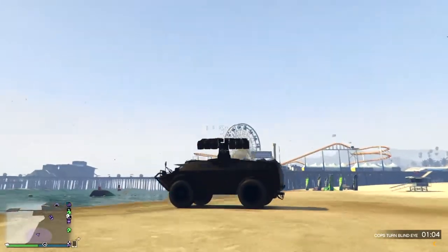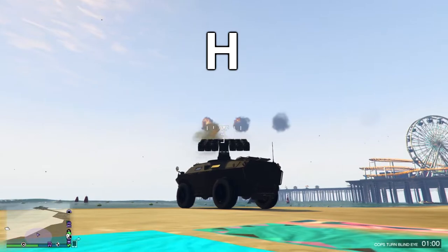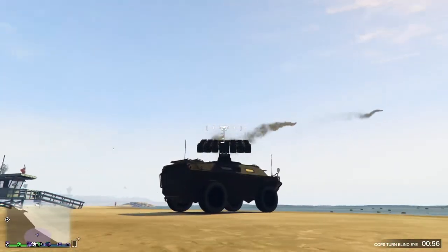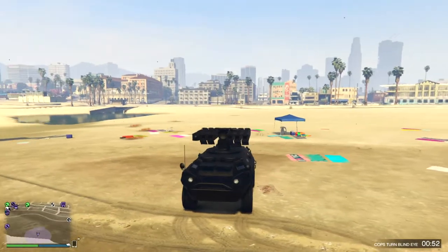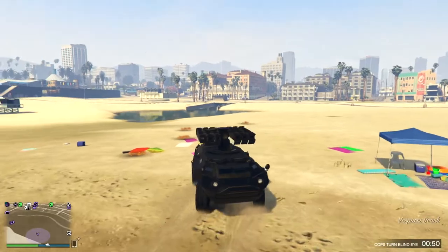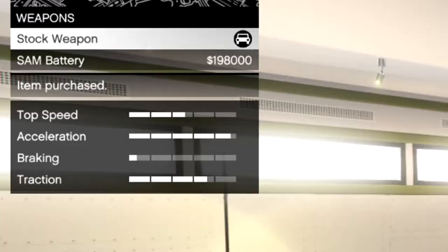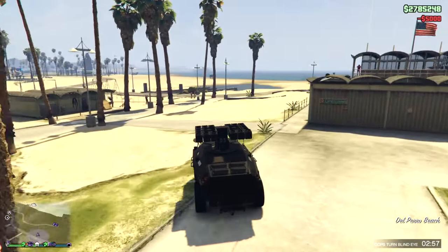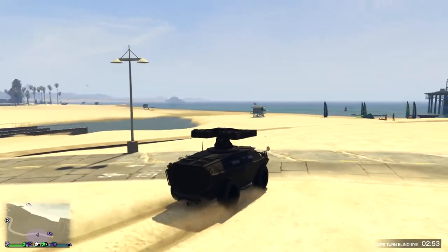You have to switch your position from driver to gunner by holding the H button on your keyboard. The sand battery has a faster shooting rate — it shoots pretty fast — but it's limited, and that's a problem. Also, upgrading to this weapon will cost two hundred thousand dollars, and it's just a waste of money.